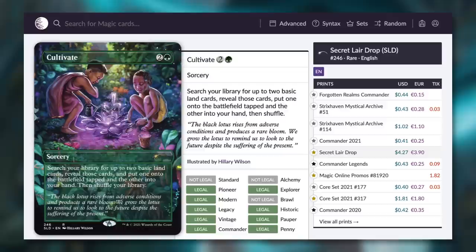The product I'm going to be talking about on today's episode is the June super drop for the Secret Lairs. Before we jump into the product itself, I want to talk about pricing for Secret Lair cards. For example, a card like Cultivate that has been printed in a Secret Lair is $4.27, whereas a regular Cultivate you can get as low as 40 cents from Core Set 2021.